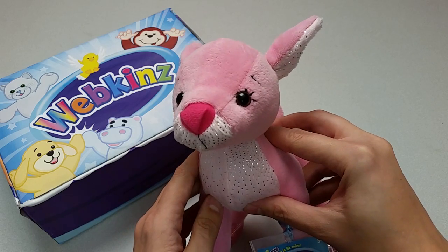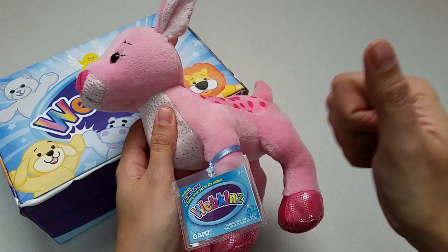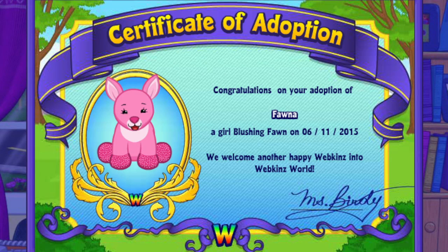That's one fantastic looking fawn. Want to see what the Blushing Fawn looks like in Webkinz World? Let's go online and take a look. I've just adopted the Blushing Fawn onto my account, made her a girl — but make yours whatever you want — and I've named her Fauna. Now let's go visit her room.